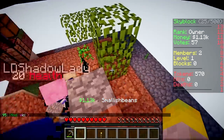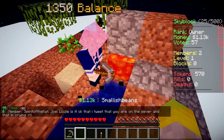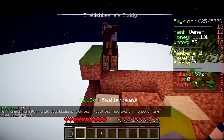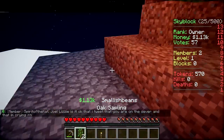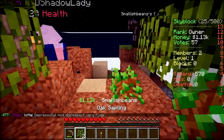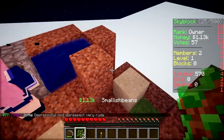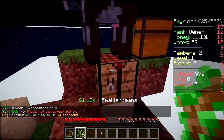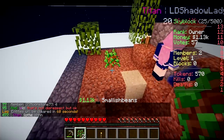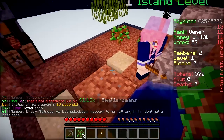We need iron so we can make an anvil - that's our first thing we're going to do with the iron. That's a silly thing to do with iron. No it's not - we need to give Paul his name. At the moment he's nameless and he's just Smallish Beans' buddy. He shouldn't live his life like that. Paul has his own things in life.